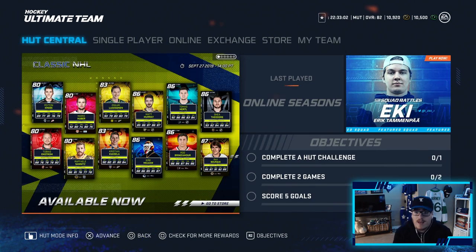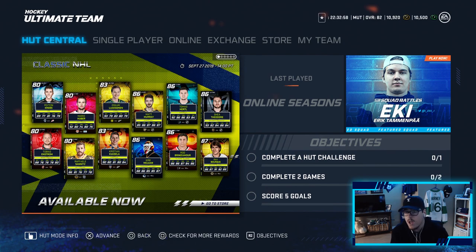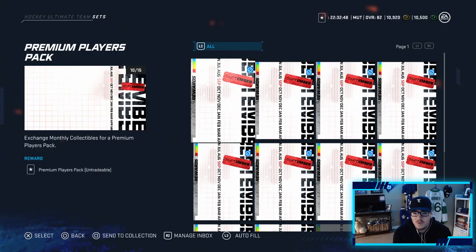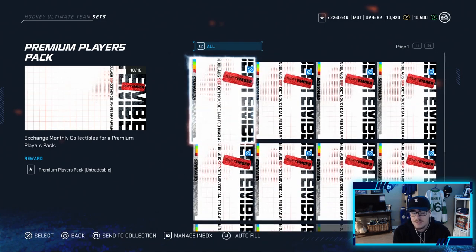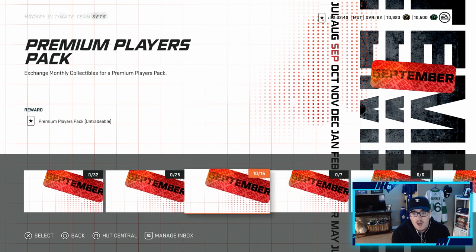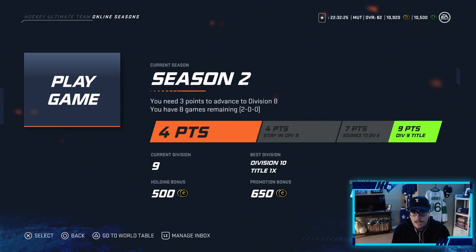We're now at 10.9k coins. You're probably wondering how the coin value went up from last video — we opened daily reward packs and completed some objectives. Speaking of daily reward packs, we have 10 of these, so we're five away from a premium player pack. We wouldn't have enough for an 83 to 85 by end of month, so in the next couple episodes we should see that premium players pack pop up.